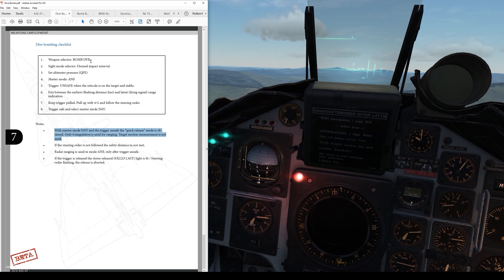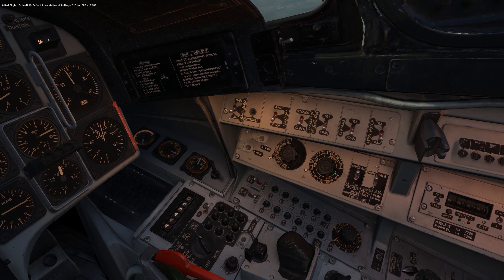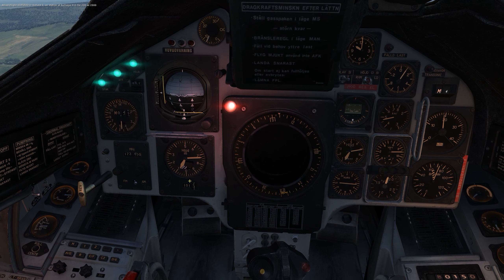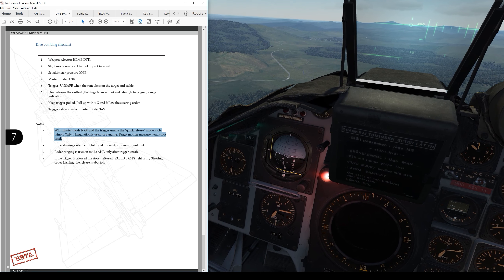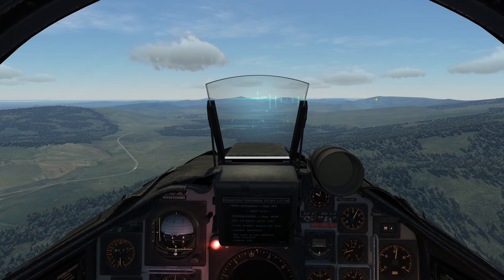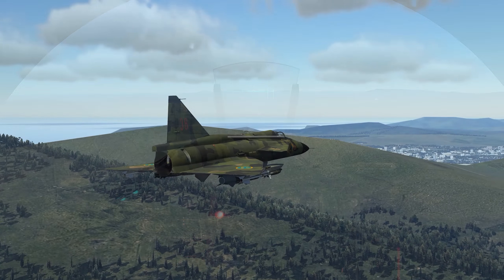Let's go through the checklist: bomb selector to DYK, interval selector I'll leave at 15. It's going to tell me to set QFE, which I already have at 1012.9 or thereabouts. And then instead of master mode A and F, just leave it in NAV. All the other stuff is the same as we just did. I'll run in on a port facility this time.